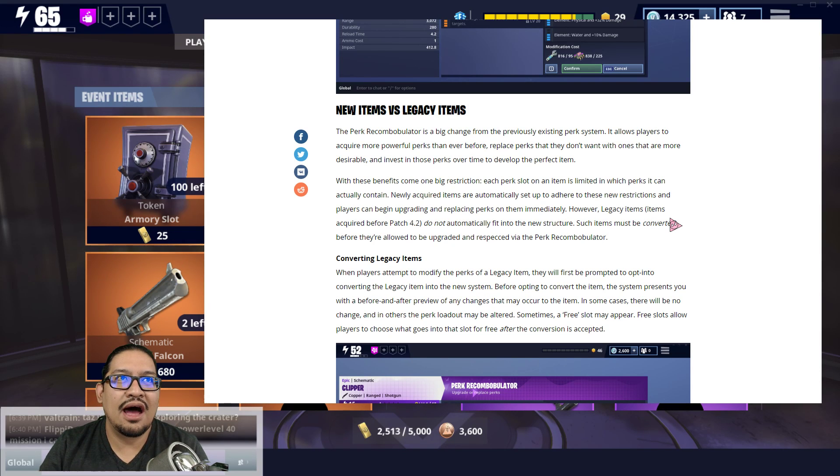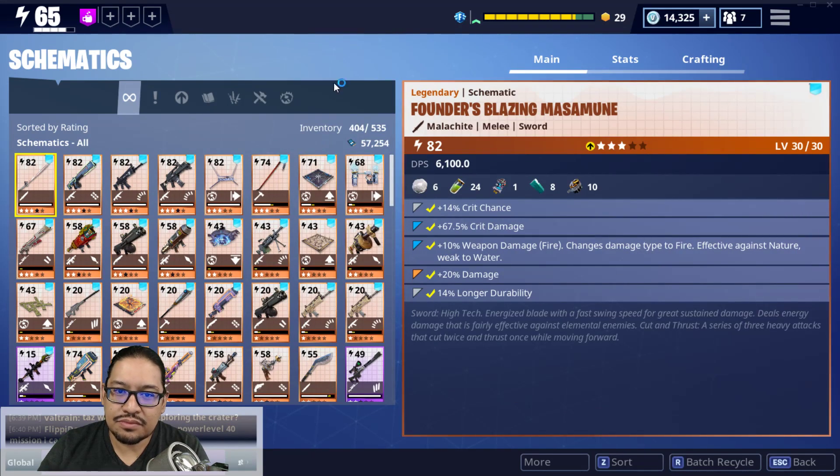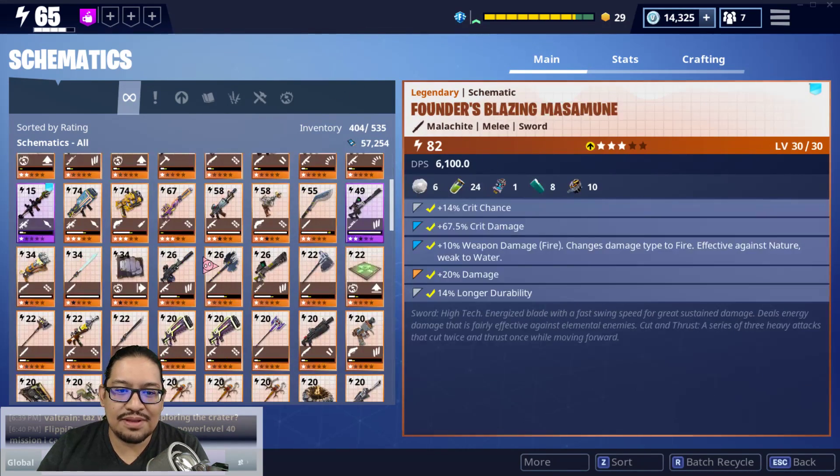We're going to have to wait and see exactly what they mean by converting and what the drawbacks are. The big restriction — each perk slot is limited — I think means you can't put, say, energy plus damage and affliction in the first slot; you'd have to put it in a specific slot like the fourth or fifth. I'll show you what I mean in a second.